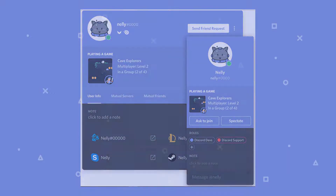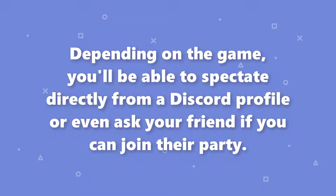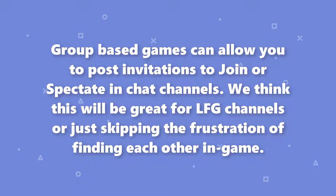There are a couple of key pieces we're super pumped about. First, depending on the game, you'll be able to spectate directly from a Discord profile or even ask your friends if you can join their party. Second, group-based games can allow you to post invitations to join or spectate in chat channels.